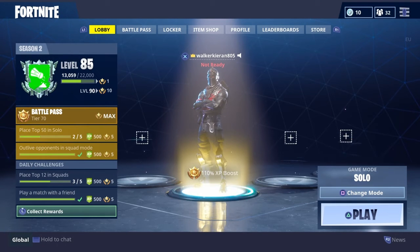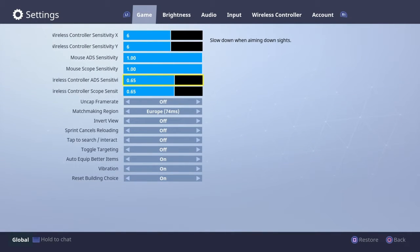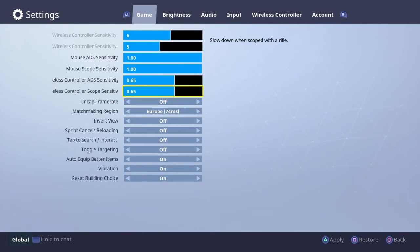Hello, today I'm going to show you how to fix the building on Fortnite. All you have to do is go to Settings — press Options, then go down to the bottom where it says 'Reset Building Choice'.